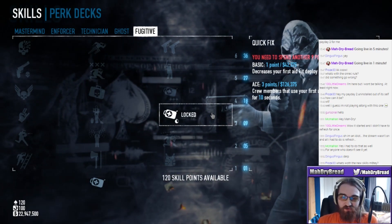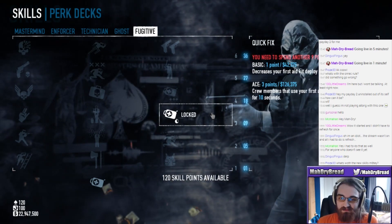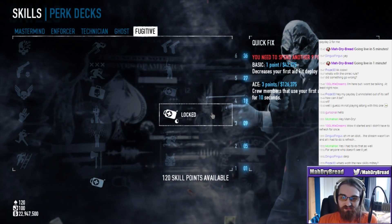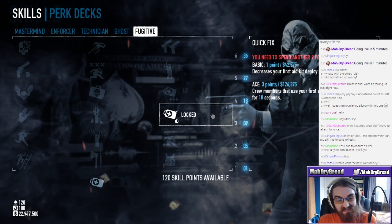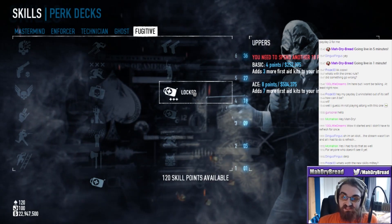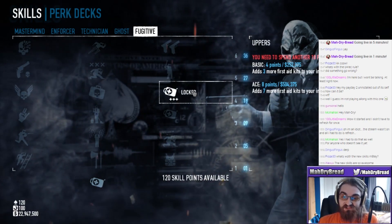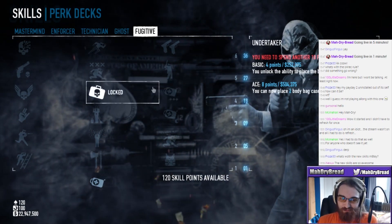Quick Fix - increase your first aid kit deployment time by 50%. That's one point, maybe worth it. Aced - crew members that use your first aid kits take 20% less damage for 10 seconds. Maybe worth it. Uppers - we're getting into the expensive skills now. Basic adds three more first aid kits. Aced adds seven more first aid kits, so you'd be at 11. Holy shit, that's probably worth it.